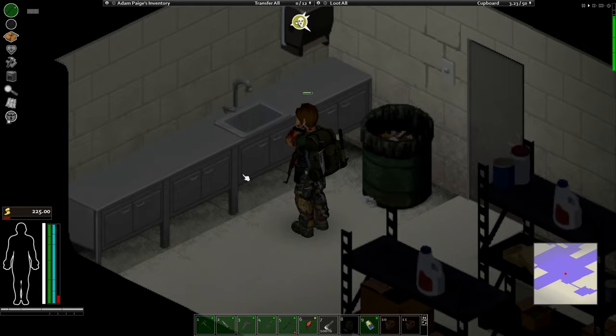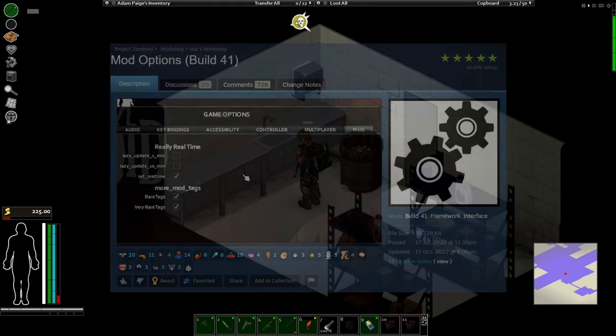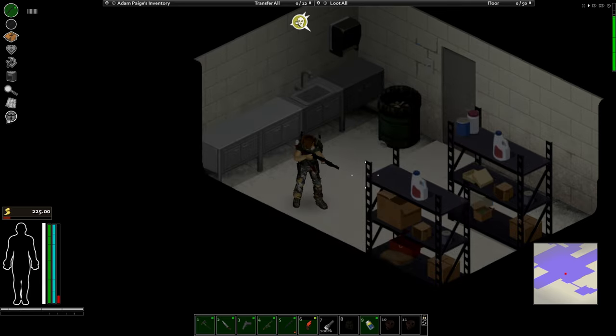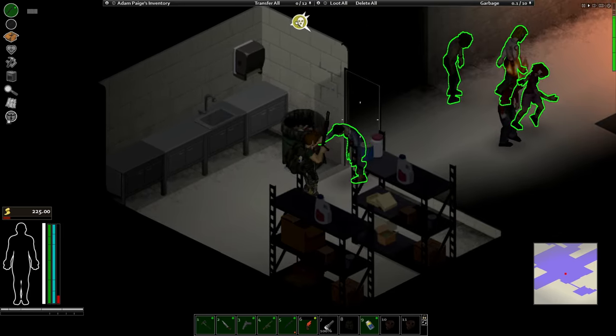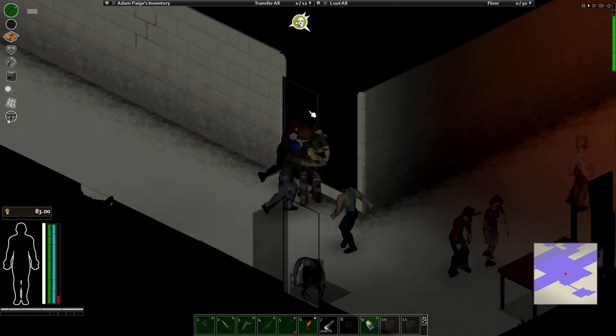The only required mod when using the NPC mod is Mod Options, because if you find a friendly survivor, you can order them to guard a post somewhere. That requires a special keybind that will be available from the Mod Options.